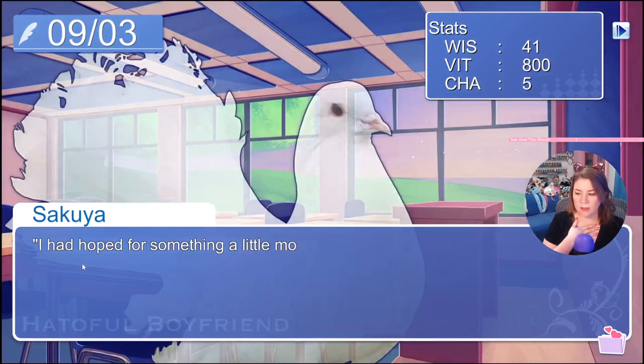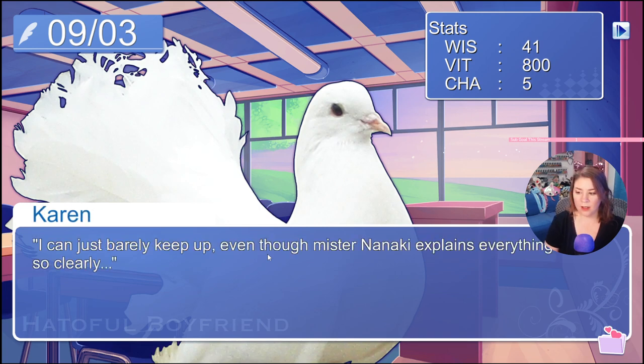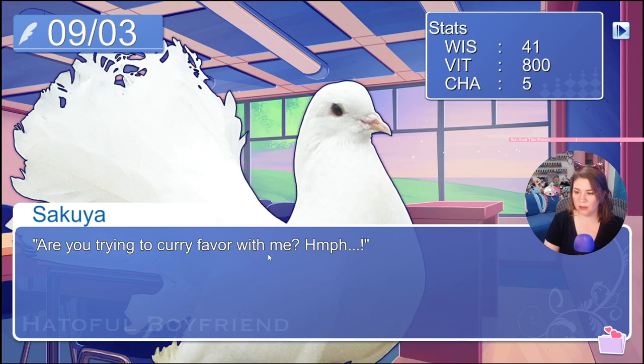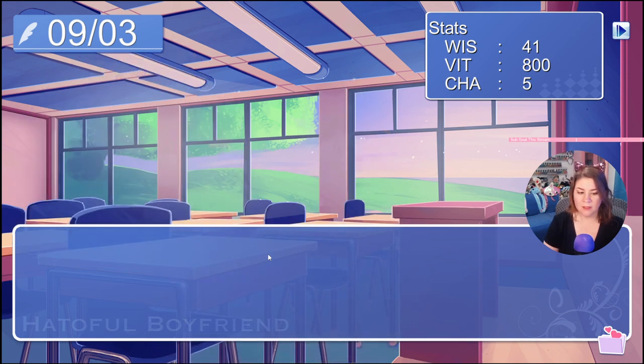Today is an elective day — we're gonna attend math class. 'I had hoped for something a little more interesting from an elective, but this is dull. I can barely keep up, even though Mr. Nanaki explains everything so clearly.' 'This is all easy for you, Sakio?' 'Wow.' 'Are you trying to curry favor with me?' He looks happy though. Hmm, that's interesting — I guess that'll come up on his route. Wisdom increased!